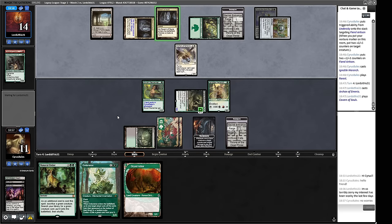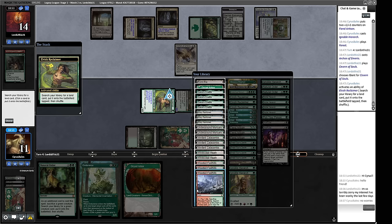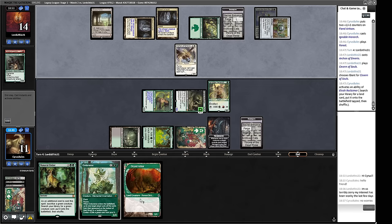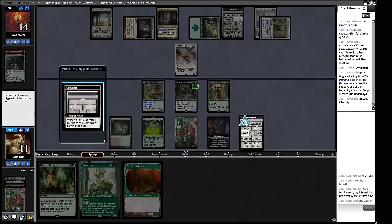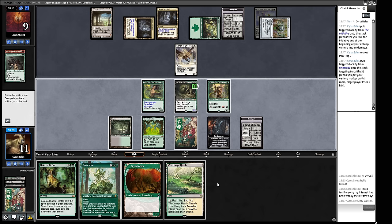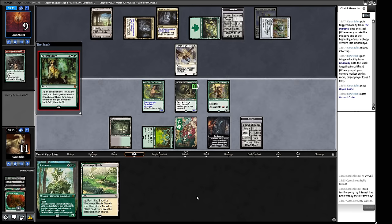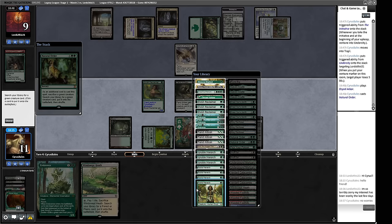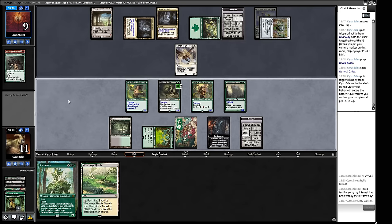I guess we trap our opponent. We have way, way more damage than we need here. Our creature will come in untapped — it comes in tapped because of the Arc of Emeria, but that's fine. Let's cast Natural Order, sacrificing a creature. Craterhoof Behemoth should be sufficient — we just Hoof our opponent into the oblivion. Creatures don't come in tapped actually, so we get to attack with the Crave as well — that's a lot of damage.